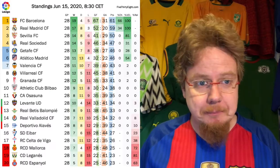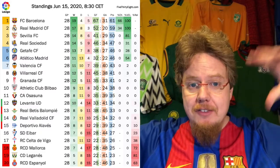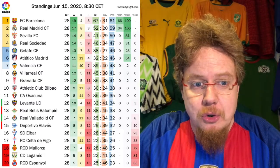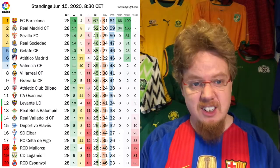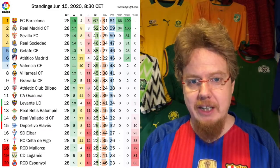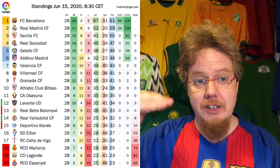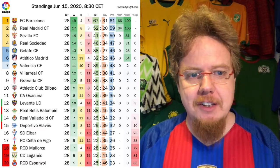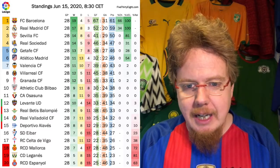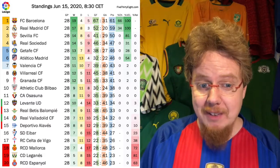Looking at the table: Barcelona and Real Madrid are clearly on top. That Sevilla win was huge for them and they look rather safe for the Champions League. Then it's a dogfight — can Valencia get into the Champions League? Atletico drew, Valencia drew, so a win for Valencia could have been huge as they'd have been right in touch with Atletico. Atletico are still the odds-on favorites for that fourth spot.